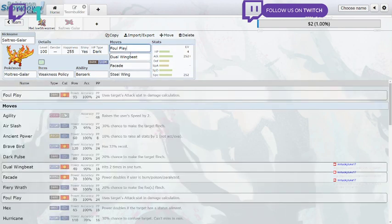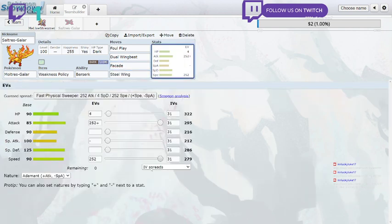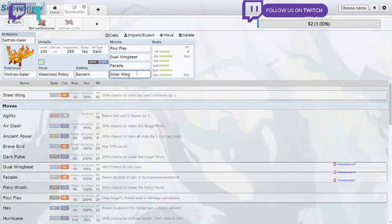Now let me talk about my moves. Foul Play uses the target's attack stat in damage calculation, so it does more damage if the opponent has a higher attack stat. Then Dual Wing Beat is good in case there's a Focus Sash user or if I need to hit something twice. Facade is great in case the opponent wants to inflict a status condition - in this battle a Pikachu with Static actually paralyzed my Galarian Moltres, which would've boosted Facade significantly, but the problem was I had low speed with only one plus on speed.